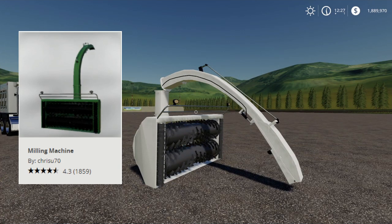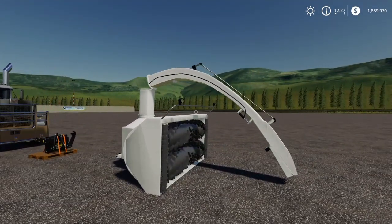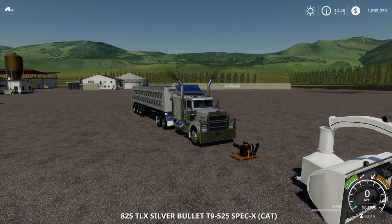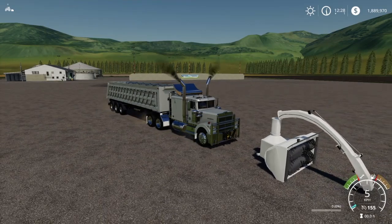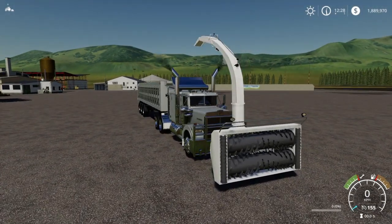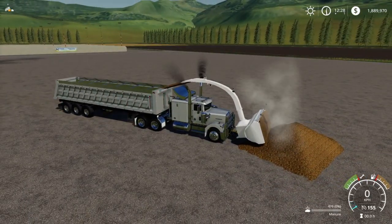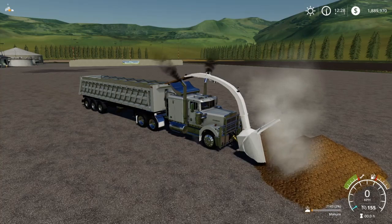Next one is the Lizard Milling Machine. This will pick up more or less everything — you'll find it under miscellaneous. If you're scooping out grass, hay, or manure — which I'm going to use it for now — pipe out, unfold it with L1 and X, turn it on, lower it, and then drive into the pile of manure, straw, hay, fertilizer, or whatever you have on the ground. This will pick it up.